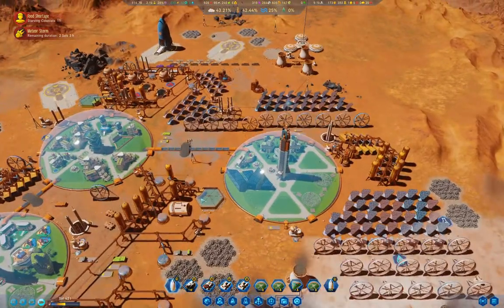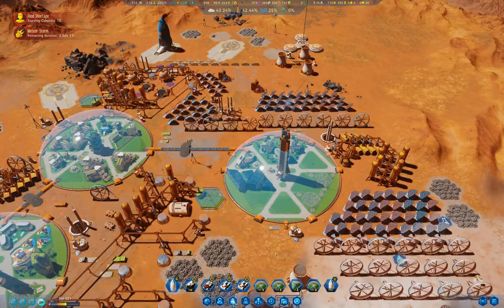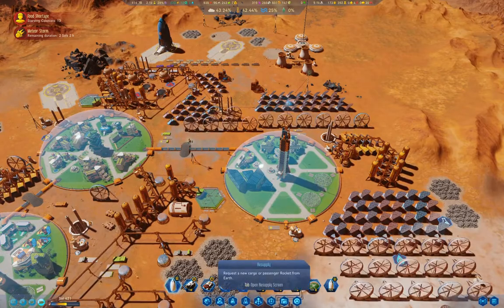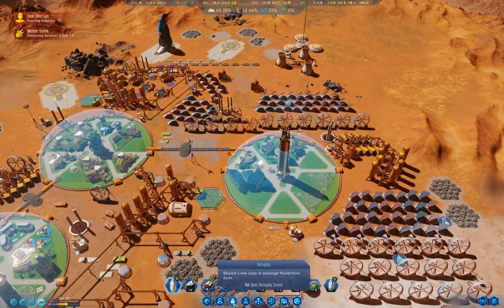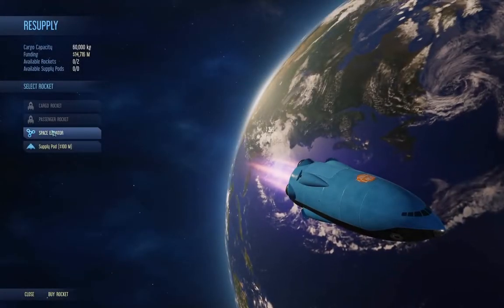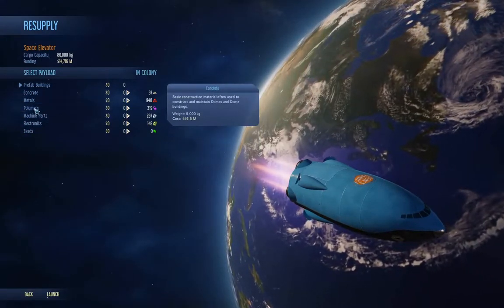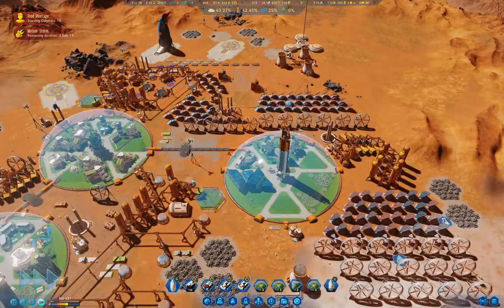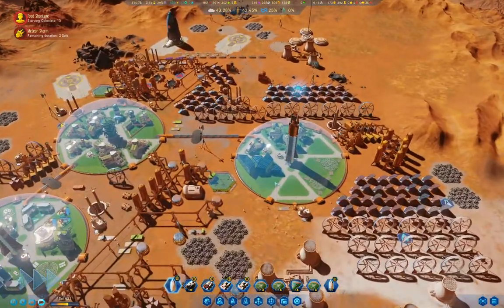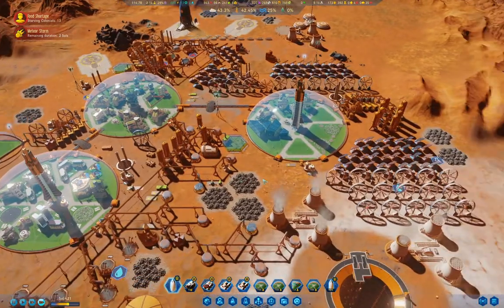We haven't had to import. Wait, I can't import food — I've got that game rule set up. Space elevator. Yeah, I've got that rule set up. So I can't import food. That could get dicey.